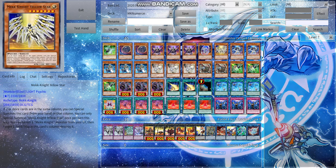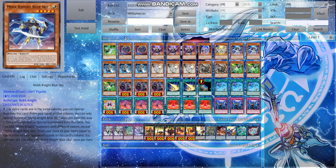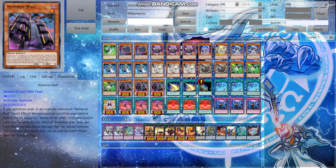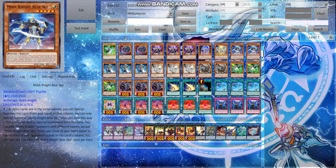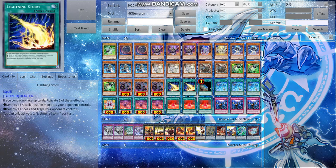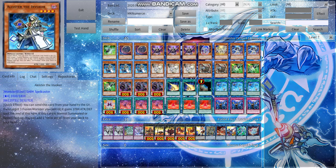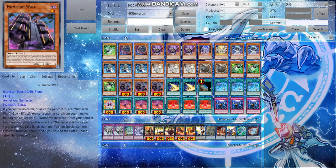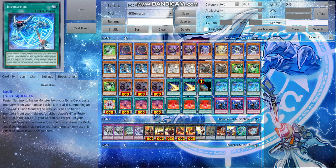Three copies of Alistair for the Invoked engine, three copies of Numeron Wall — that's all the monsters. It's a very heavy monster count for a Mech Knight Invoke deck, but you gotta do what you gotta do. Two Lightning Storm, one Terraforming — can't go wrong with that, three copies of Invocation. I run three because if my Alistair gets Ashed I can always hard draw Invocation. One Numeron Calling, and three copies of Numeron Network.